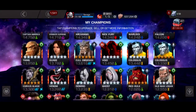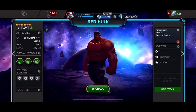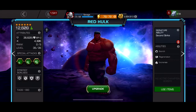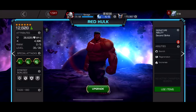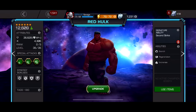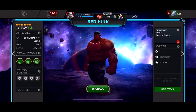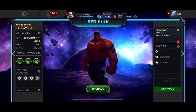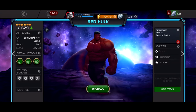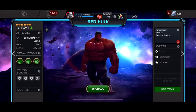Number nine is Red Hulk. He's immune to poison and incinerate, but not in the traditional sense — the second he gets them placed on him he instantly shrugs them off and converts them into a heat charge, so he will never take damage from the debuff. He's a simple character who gets up to 10 heat charges, and these charges make his hits deal additional energy damage. Once he gets to 10 heat charges he hits extremely hard. He has a small regeneration on his special too. The best way to build charges is to spam special ones or go into a fight with a lot of incinerate.